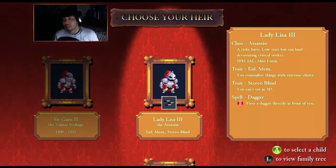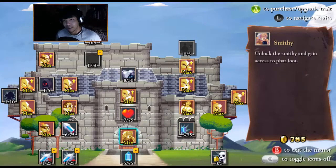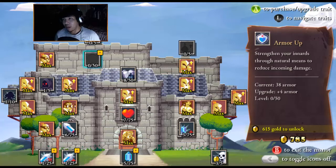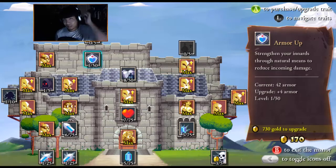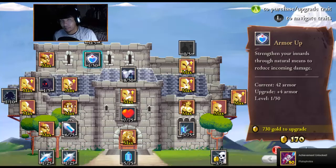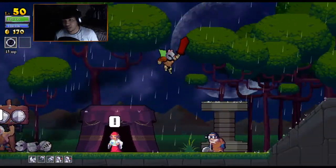You remember things with extreme clarity and are so energetic you move faster. Assassin — move faster. Yeah, that seems good. Let's do this. So I have 700 bucks. There we go — armor up. Perfect. Armor up, that's exactly what I need! So next upgrade is only 700 again. So I'm level 50. Plutophobia — I got an achievement. Awesomeness. Let's do it.